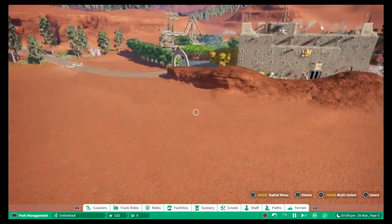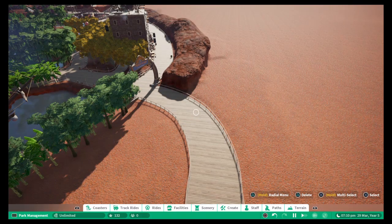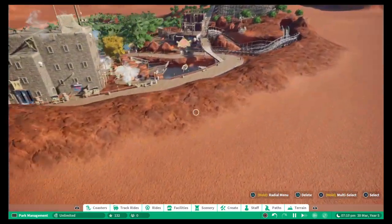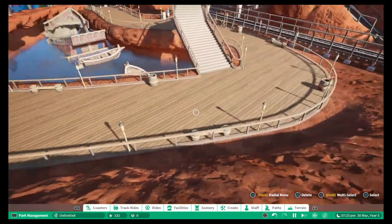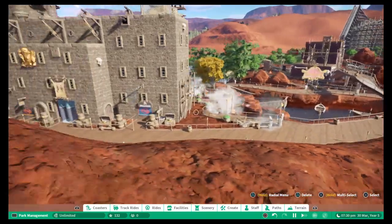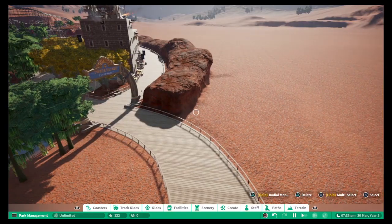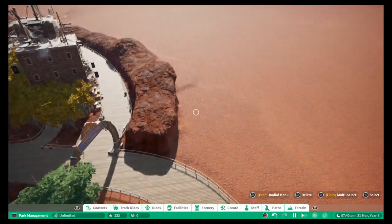What I want to do now is start building the second section, which is going to be a Western theme. A lot of the stuff from the pirate section could cross over - the paths are wooden planks, there's a lot of wood in the pirate area and there's going to be a lot of wood in the Western theme too, but with a few other elements to make it different.